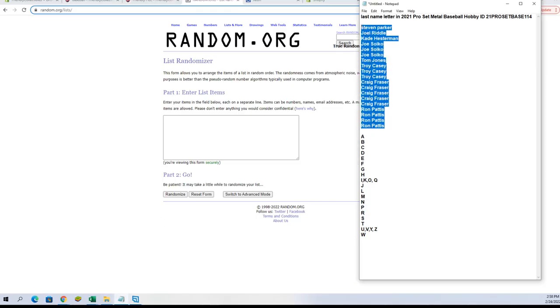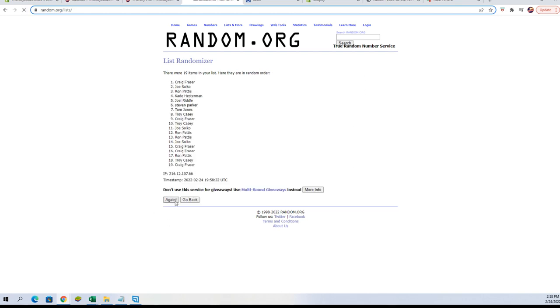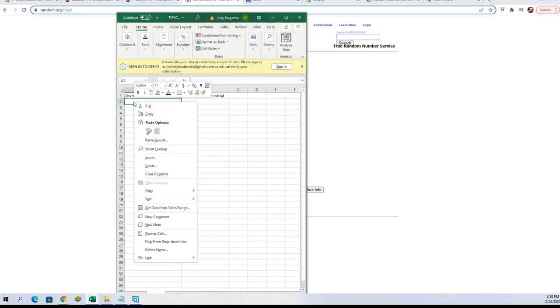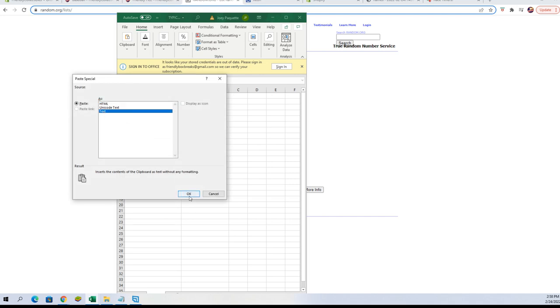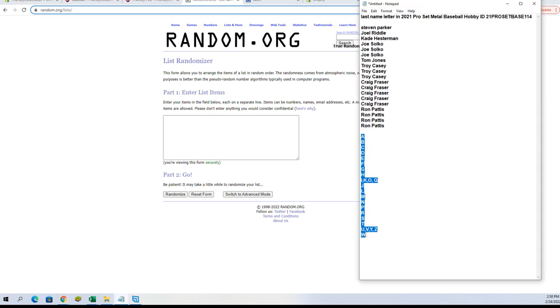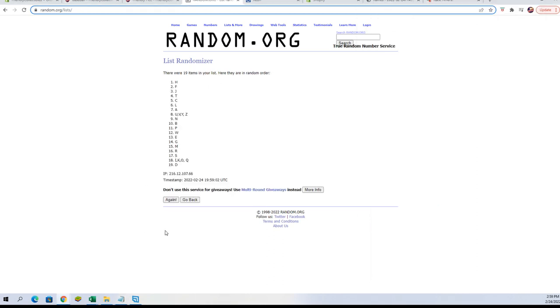Here are our owner names and seven times — one, two, three, four, five, six, and seven. We'll paste those in over here. Let's go get that new randomizer and our last name letters, and we're going to go seven times again: one, two, three, four, five, six, and seven. Let's get all the letters, all of them.